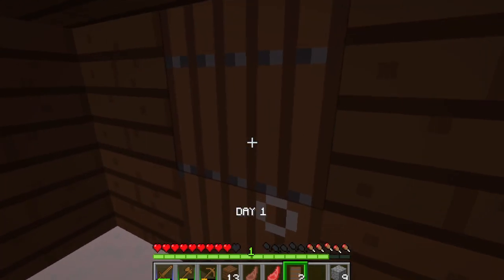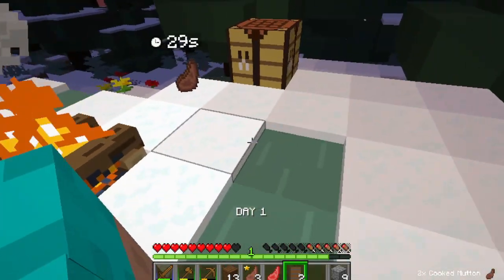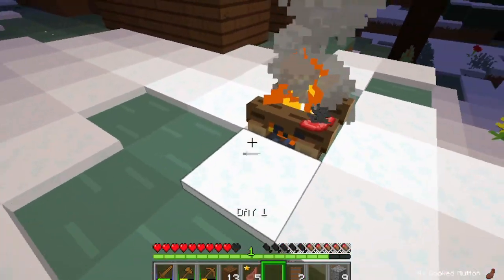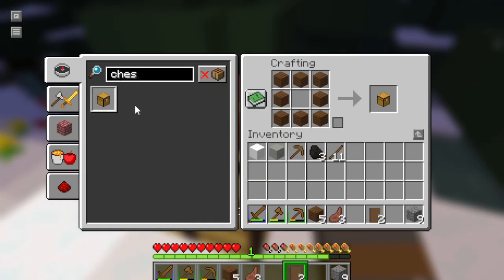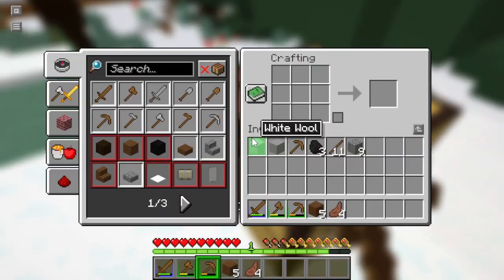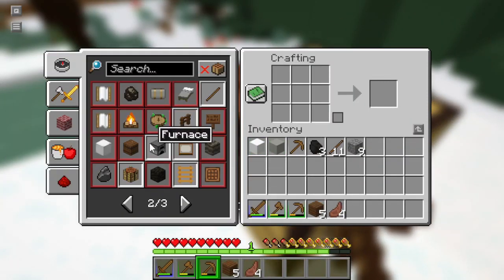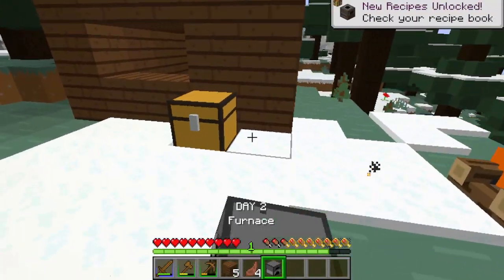Don't forget to add the door. Now my food has been cooked and ready to save in my inventory. I think I need to add storage so I can save more items. And we are making this furnace which will be useful for processing mining products.